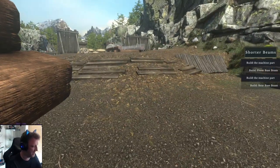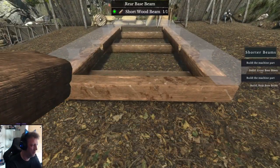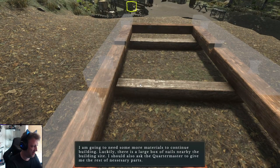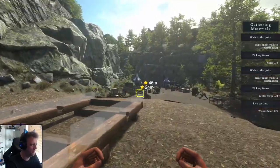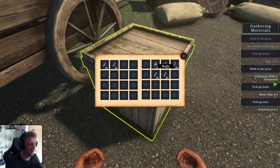My suggestion would be: have a button — let's say Q — to cancel whatever you have in your hand. One goes there, and on the other side. Right now we're going to need some more materials to continue building. Luckily there is a large box of nails nearby the building site. I should also ask the quartermaster to give me the rest of the necessary parts.